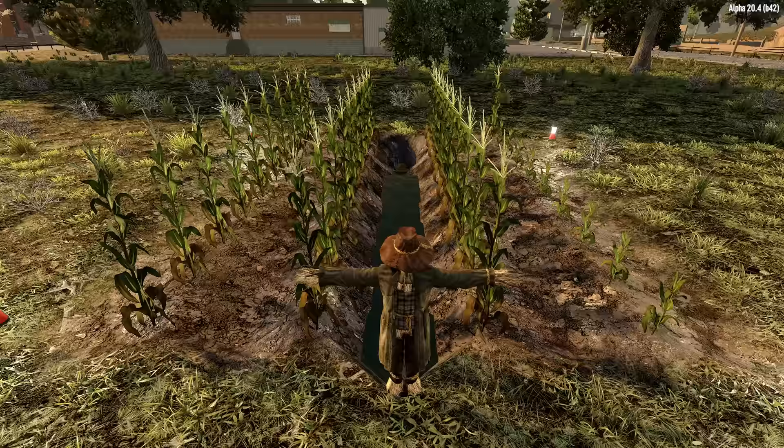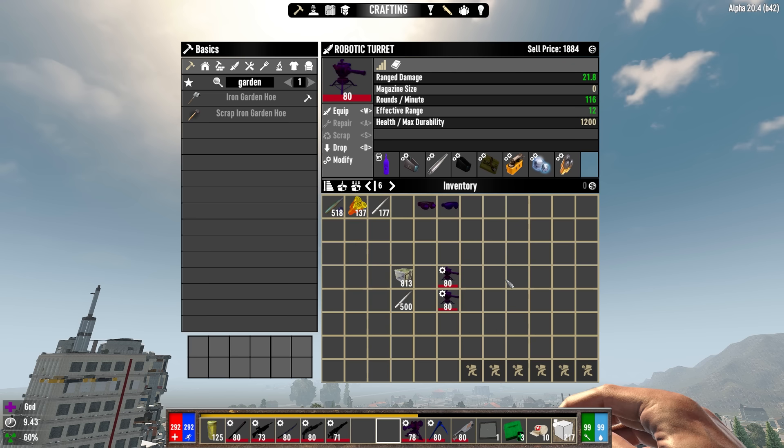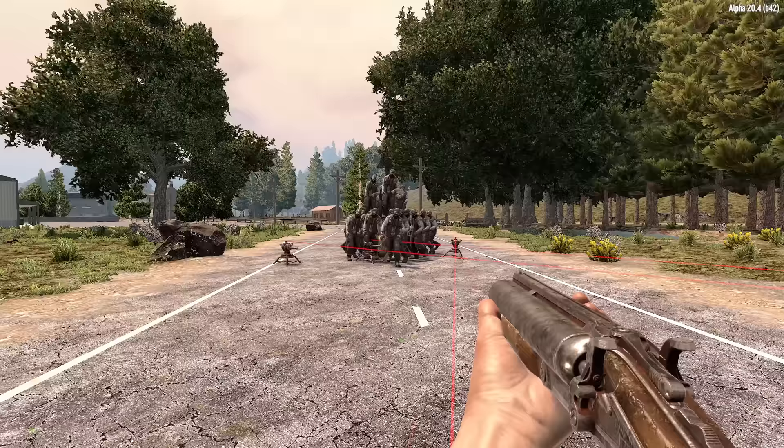Scarecrows will keep a 16x16 area loaded so that even when you travel away from your farm there shouldn't be any trouble with growth. Iron darts can be placed into junk turrets and they do about four times more damage than traditional junk turret ammunition. These two junk turrets are identical, but the one loaded with turret ammo does 21.8 damage per shot while the one with darts does 83.2 damage per shot.